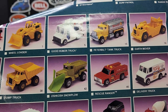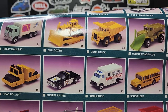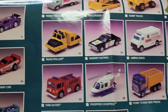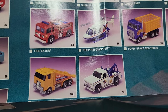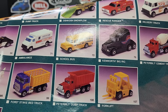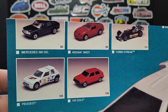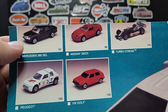Moving back to the other side — the most common ones: Road Roller, Sheriff Patrol, Ambulance, and School Bus — very very common models. Ford Stake Bed Truck — they did a red one, this is the blue one which came first. Proper Chopper, Fire Eater — same old same old. That's actually a Crack-Up, and then a Rollback Hauler which is kind of interesting. Ramblin' Wrecker, Peterbilt, Kenworth, Forklift, and Dump Truck to go along with the Cement Truck.